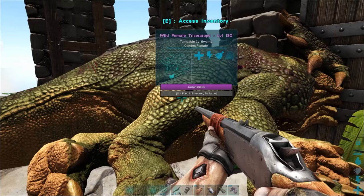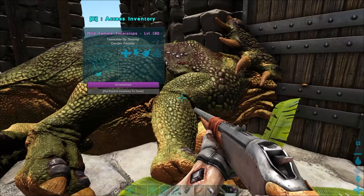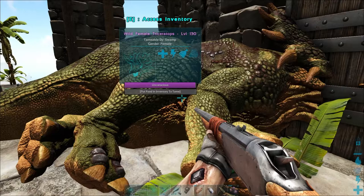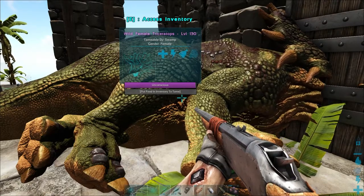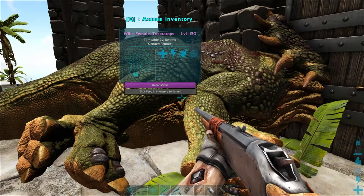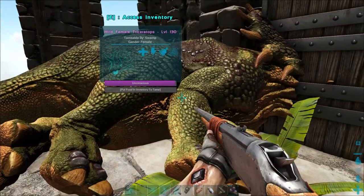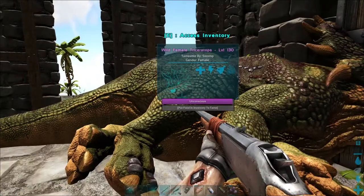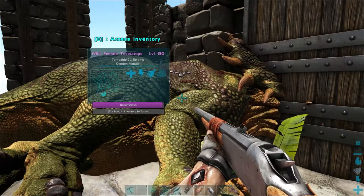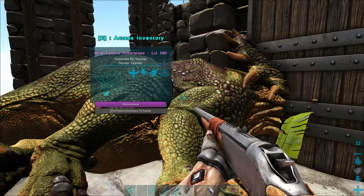For this example, we have a female Triceratops level 130 that we've knocked out in this taming pen. Taming effectiveness comes down to two things: mostly how many bites of food this Triceratops eats, and also how much damage it takes while it's asleep. If you accidentally shoot it again while it's already asleep, or a carno runs over and chomps on it, it's going to lose taming effectiveness.